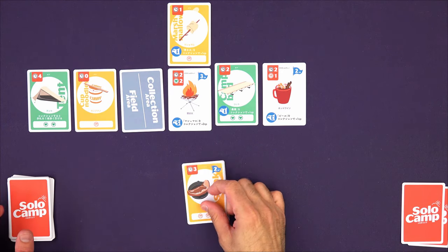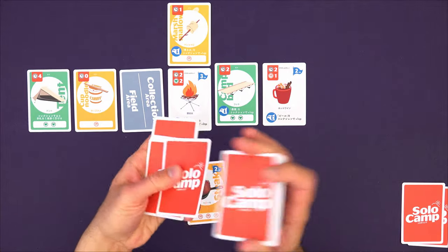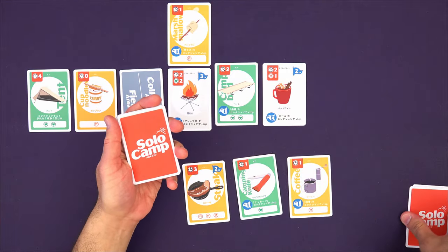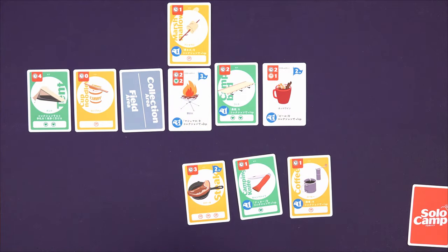That last card is the end of round one. I shuffle up all of those cards, finish drawing the rest of my hand, add one more event into the deck, and shuffle again to reset for round two.